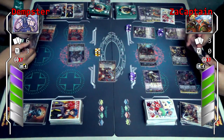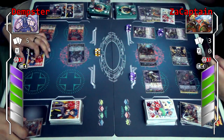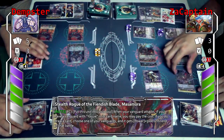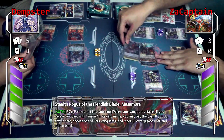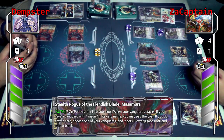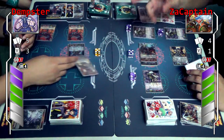I'll drop this. Oh yeah — skill. When my vanguard with Yasui in its name attacks, I get to move this unit to soul and draw one, plus 5k to my vanguard. So I engage the thing. This is 6 versus 16 — so perfect guard.